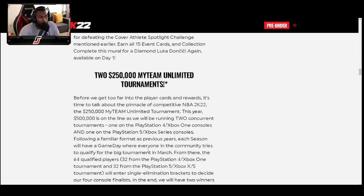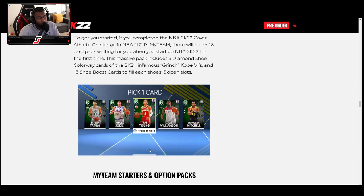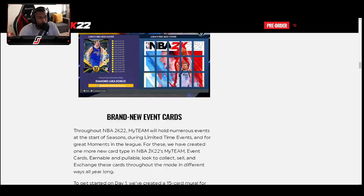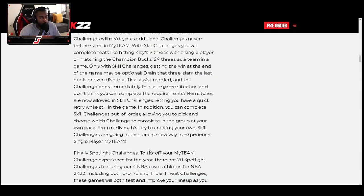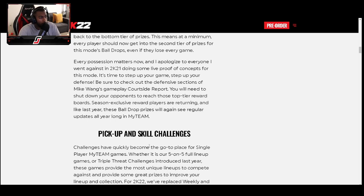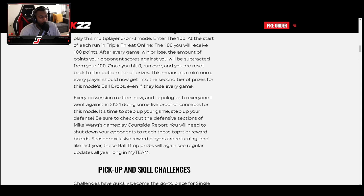Going into MyTeam Unlimited — they don't talk too much about it in this article, but essentially it's the same as last year: playing 68 or 69 games depending on whether you lose. Coming out the gate, Wilt Chamberlain is going to be the Pink Diamond card — the best big man right away. The only thing is he won't be able to shoot. He'll be crazy for defense and grabbing boards, and some offensive work in the paint, but not stretching the floor.